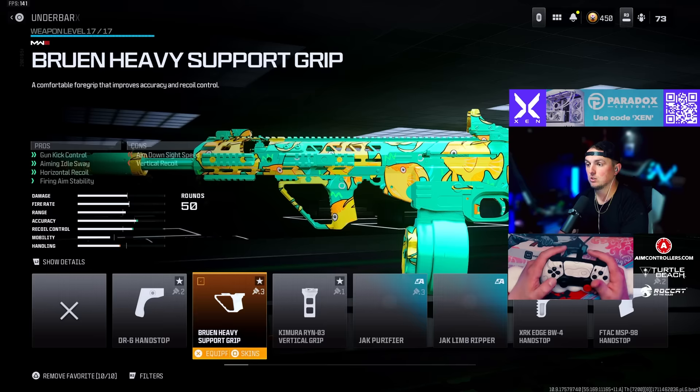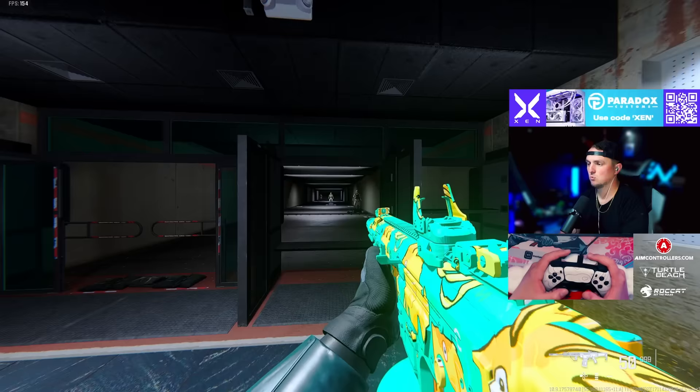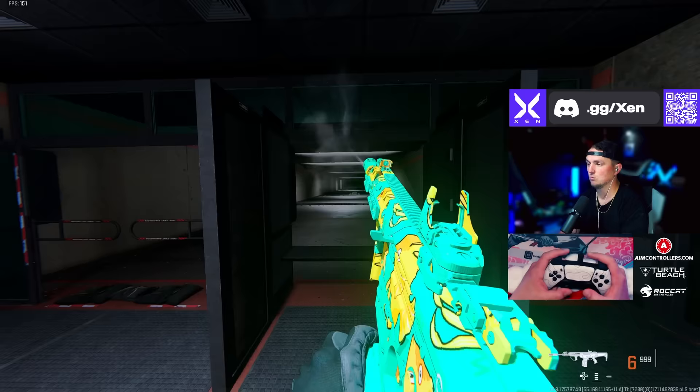For the SOA Subverter, we're going with the Zimuth 35 Compensated Flash, the Dozer 90 long barrel, the Bruin Heavy Support grip under barrel, the Jack Glassless optic or the Choreo Eagles Eye — completely up to you — and the 50 round drum. Here in the firing range: very easy recoil, very high damage, a little bit harder to control at range, but so good.